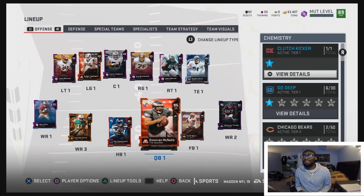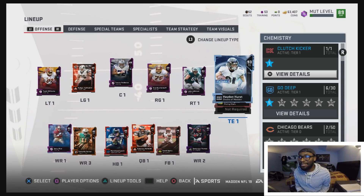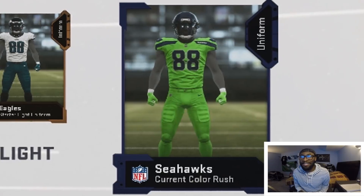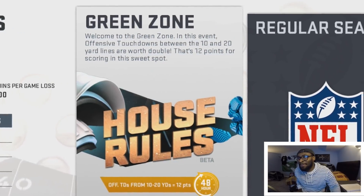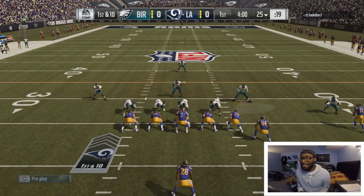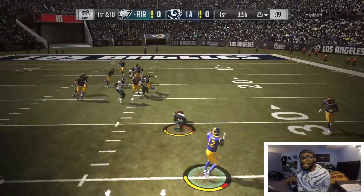After two hours we are finally done putting this squad together. I had to power up some of these cards but the team is looking beautiful. We are still only an 89 overall - our highest overall this entire year is still a 90. We're rocking the new Seahawks color rush outfit. We have house rules - if you get down inside the five you're gonna lose five yards on purpose and then try to score a touchdown. It's gonna be very interesting.